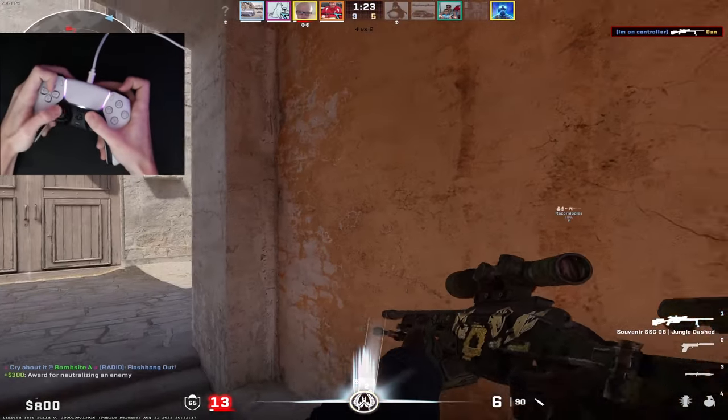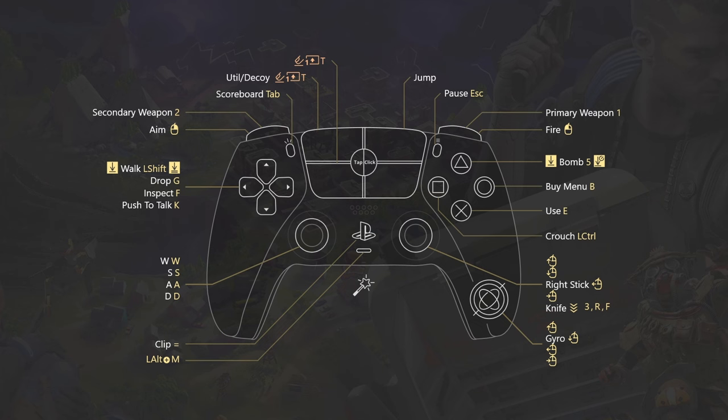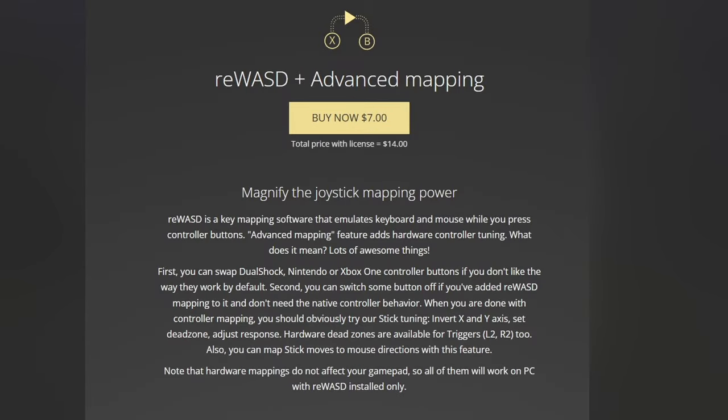Here finally is my full settings and guide to playing CSGO on controller. I use REWAST, which is a paid software. You can either buy the full license for $26 or pay $14 for REWAST plus advanced mapping, which gives you access to everything needed to play CSGO on controller.